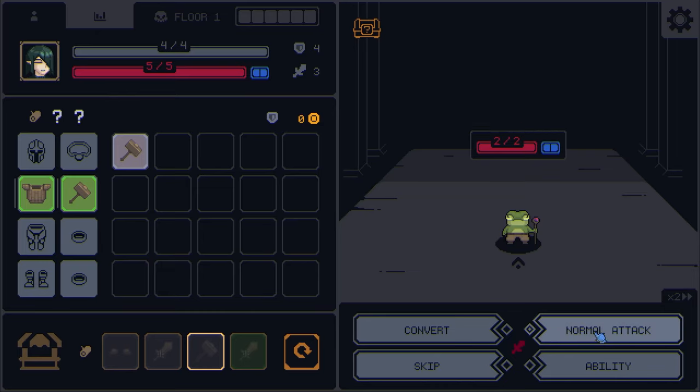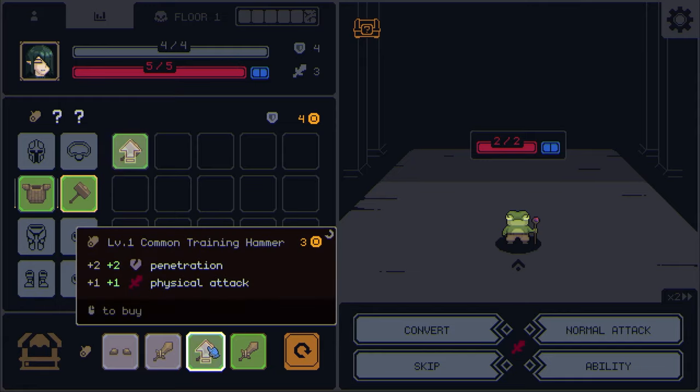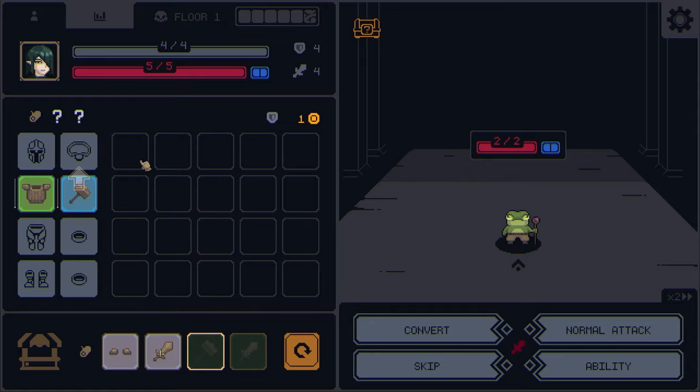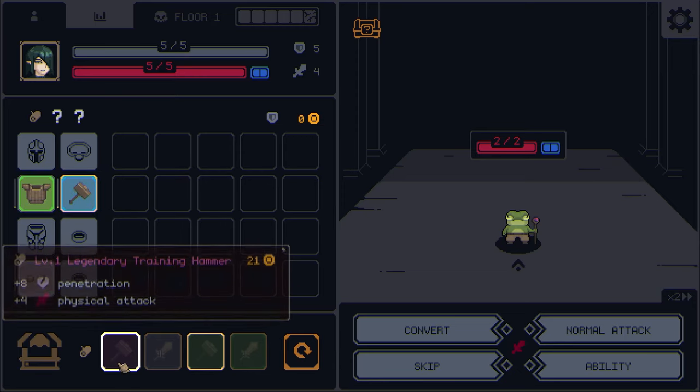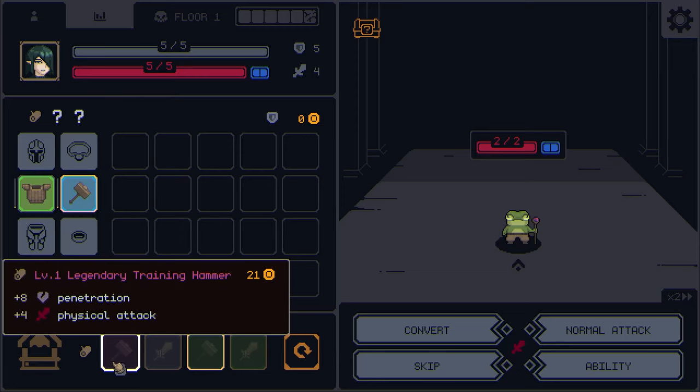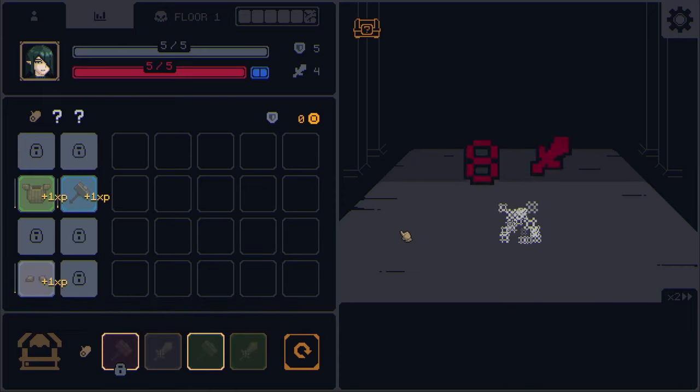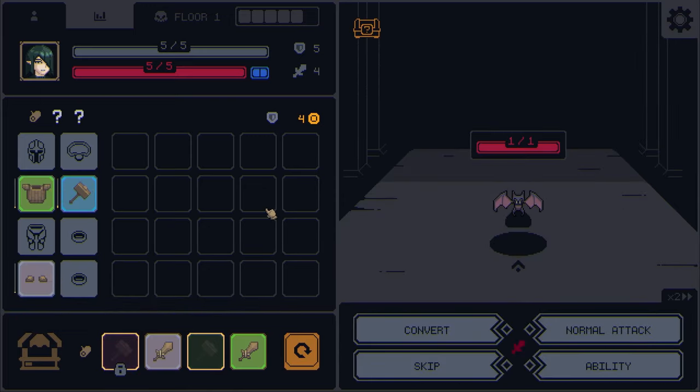Over here we have a normal attack, then a guard attack, then normal attack, and it kind of repeats like that. Right now we're doing heaps of damage because of this item, but what we can do is actually buy stuff and it will level up — and then we can level up again. This is where the inventory management comes in. I'm going to lock this legendary item because it looks really cool — it's plus eight and plus four.